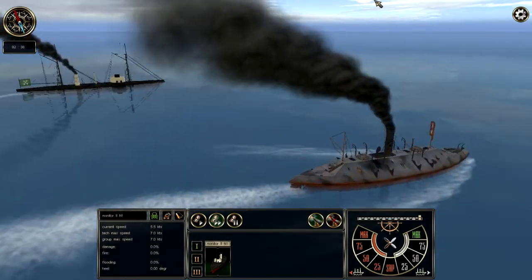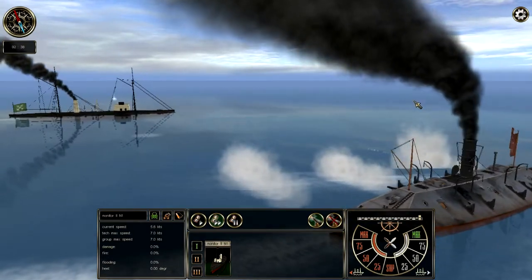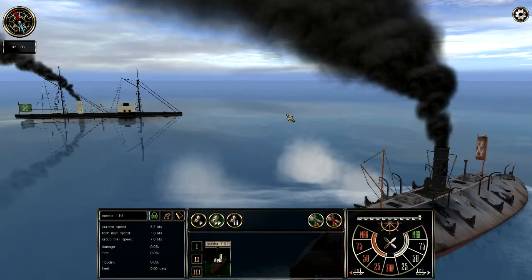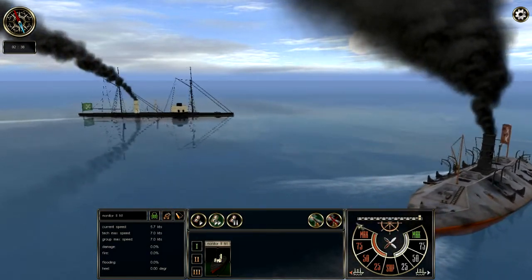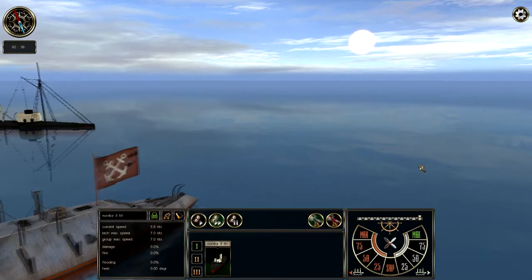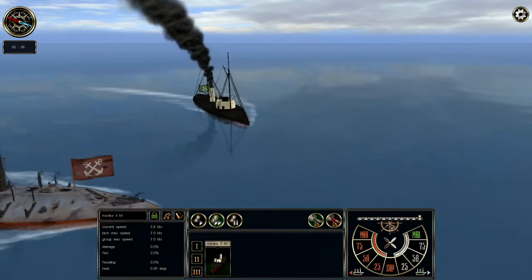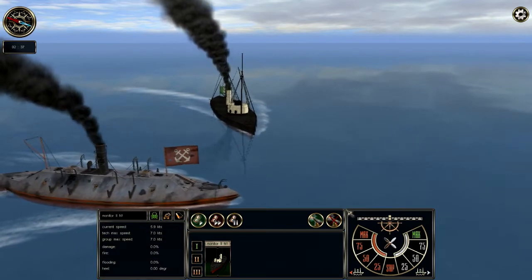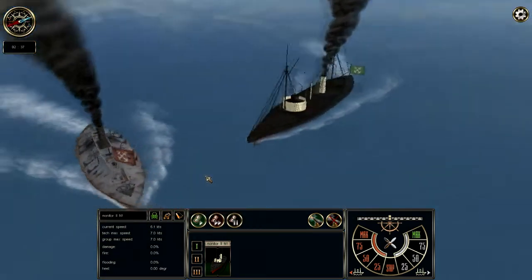There's basically a fire or don't-fire button in the middle of the screen. The game is really designed to be played at squadron level commands — there are actually three different squadrons or flotillas you can use. Right now it's a single ship action, so there'd be more to do otherwise. Here I actually went in to attempt to ram the Virginia.